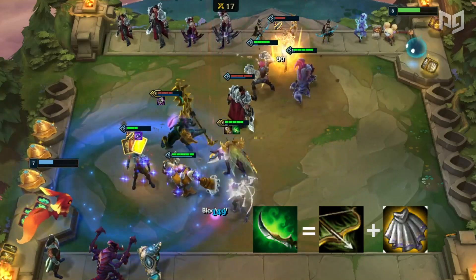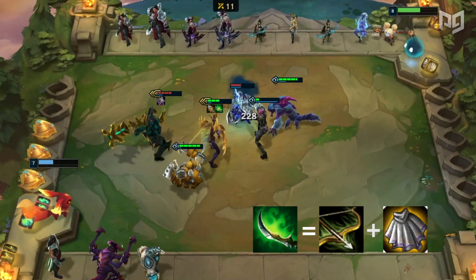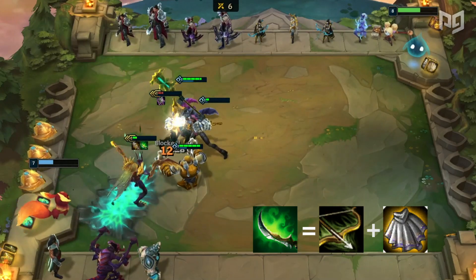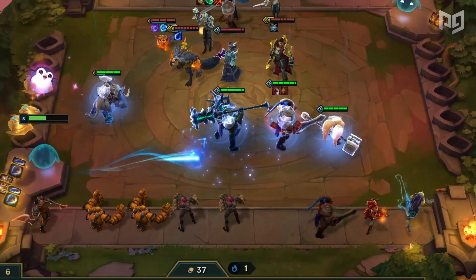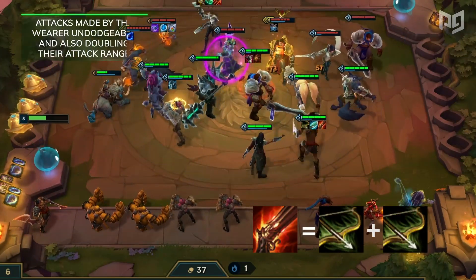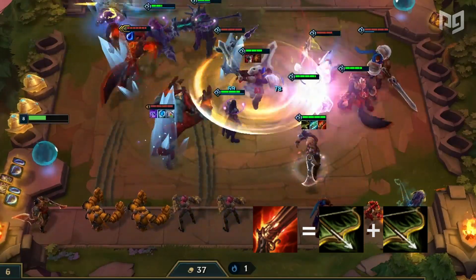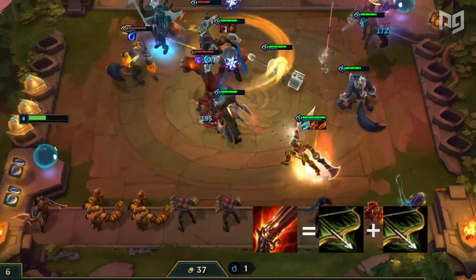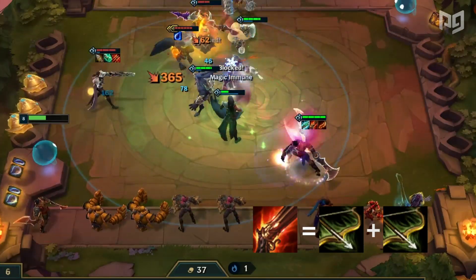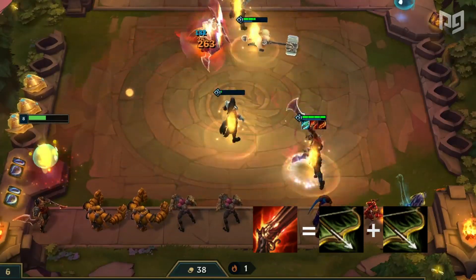We also have Cursed Blade, where attacks have a 20% chance to shrink an enemy by a tier — meaning if you're against a 1-star Cho'Gath, it can actually become a 0-star Cho'Gath. It's a good item, but there are just so many better Recurve Bow items that you would rather save for. One example is our next item, Rapid Fire Cannon. This item has been insanely OP since the beginning, making attacks by the wearer undodgeable and also doubling their attack range. Since it uses 2 bows, it increases attack speed as well. This makes it incredibly strong on Ashe or Draven. The effect of never missing will be removed next patch when dodge items get introduced.